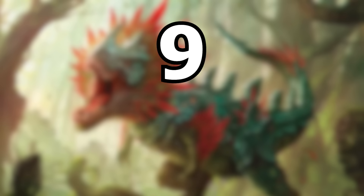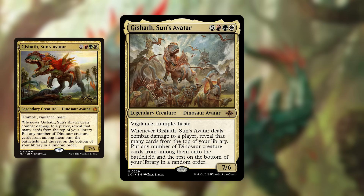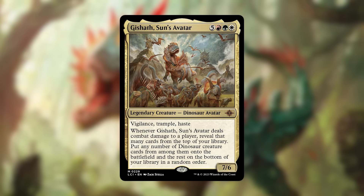Next up, number 9 is Gishath, Sun's Avatar. It's an 8-cost red, green, and white legendary creature — a 7/6 dinosaur avatar that's actually a reprint from the original Ixalan. It has vigilance, trample, and haste, and whenever it deals combat damage to a player you reveal that many cards from the top of your library, put any number of dinosaur creature cards from among them onto the battlefield, and the rest go to the bottom of your library in random order.